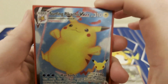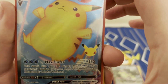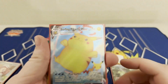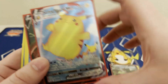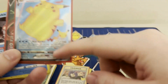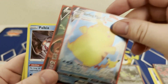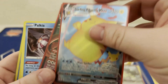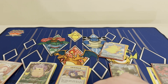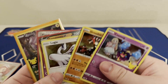The coolest thing we got in this pack has got to be the Surfing Pikachu Vmax. Look at this thing — 160 damage, does 30 to each one of your opponent's benched Pokemon. It's an electric type that takes water energy, so you can play it in Palkia and stuff. Absolutely beautiful. It hits for weakness on things like Lugia and Palkia, so it's just super good.